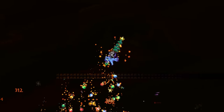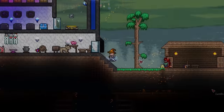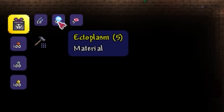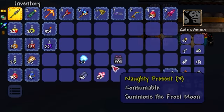Let's first see how you can get it. As you'd probably guessed, the Christmas Tree Sword is obviously a Frost Moon drop. Summoning this event is pretty straightforward, requiring you to gather 20 silk crafted with cobwebs at a loom, 5 ectoplasm dropped from dungeon spirits, and 5 souls of fright dropped from Skeletron Prime to craft your naughty present.